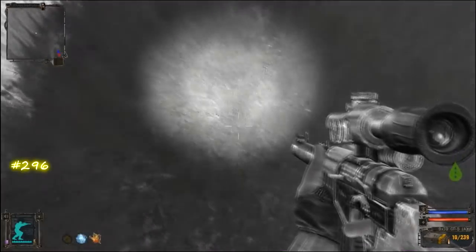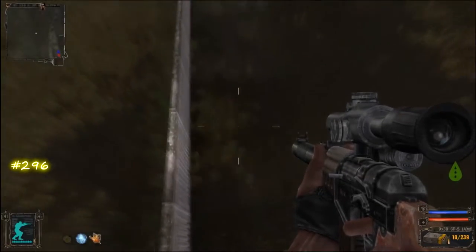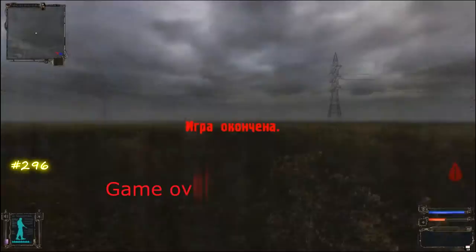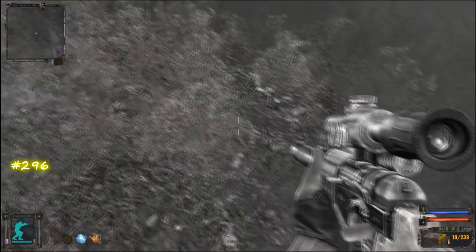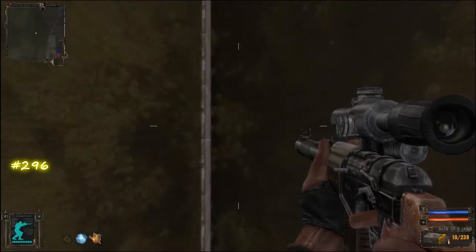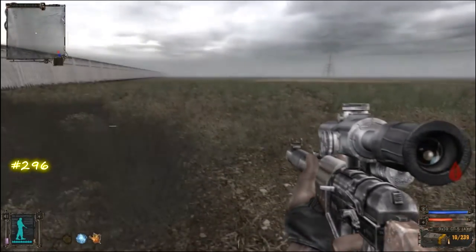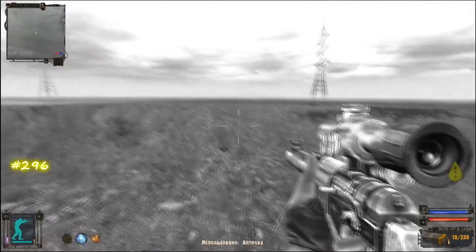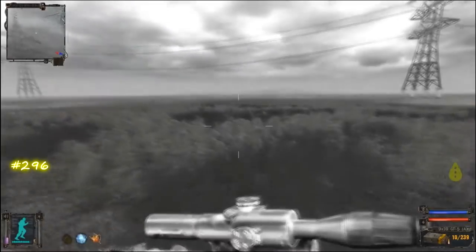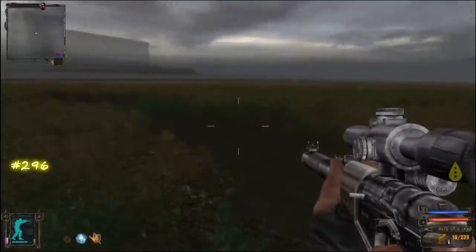Otherwise it can turn out badly. So let's get this right - get higher and quickly turn to the fence side. Succeeded! Now we are not far from Sidrovich. All we have left is getting to the same edge on the west side, then go south until you meet this bush and dark place.